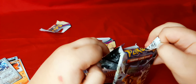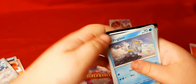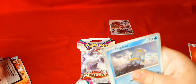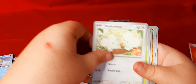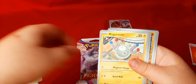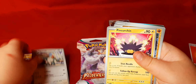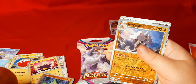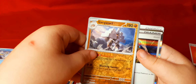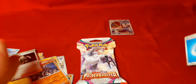We got two full arts the last time we opened some of these too. Good job, dude — got it open. We got Frigibax, Tandemos, Spiritomb Tito, Magnemite, Electrode — that is cool — Vigoroth, Pinchurchin, a reverse holo of Larvitar, another reverse holo of Garganacl, a Boss's Order Trainer — that is a holo right there — and an energy card.